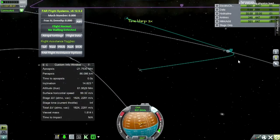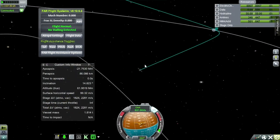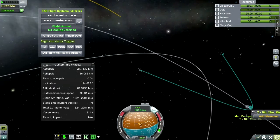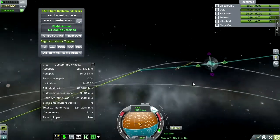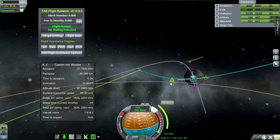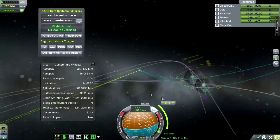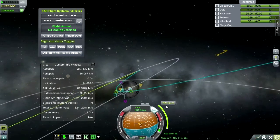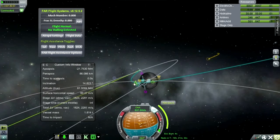We've entered the moon's sphere of influence. We're going to expect to burn at periapsis for the surface — it looks like we're 86 kilometers above the surface right now and we're going to make it a single burn. Let's see how much that'll cost us. Wow — just getting into a tight orbit costs 800 meters per second. I underestimated that.